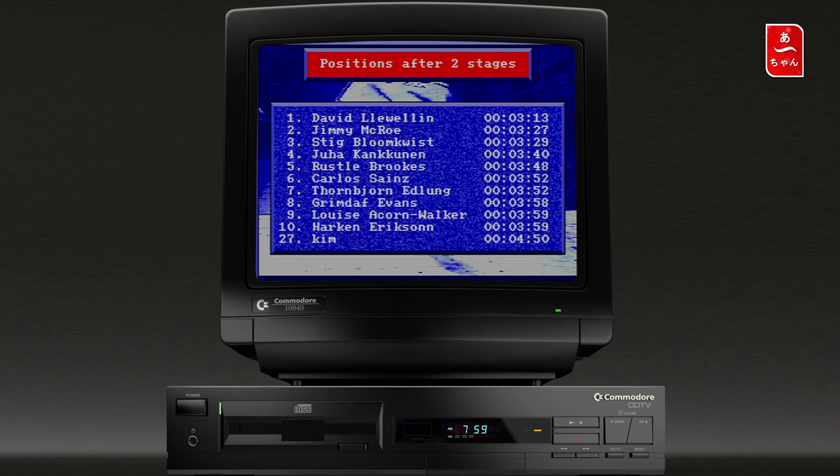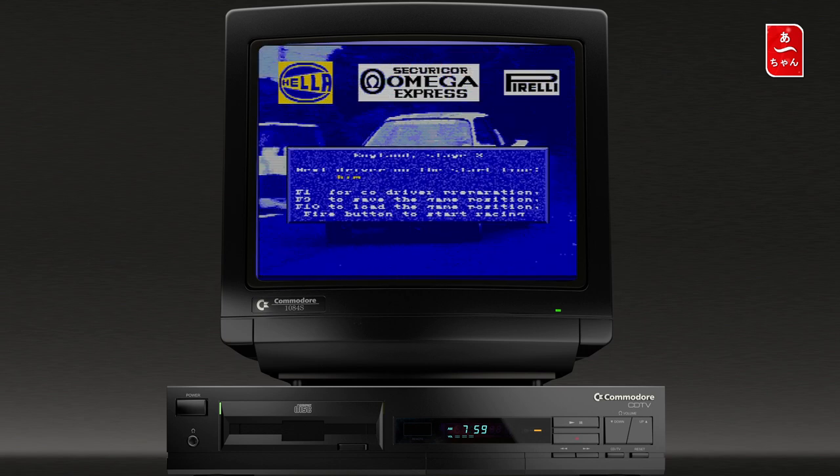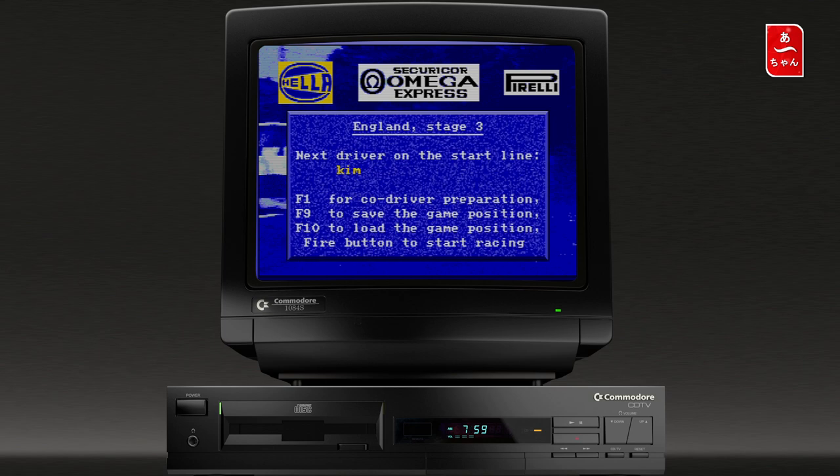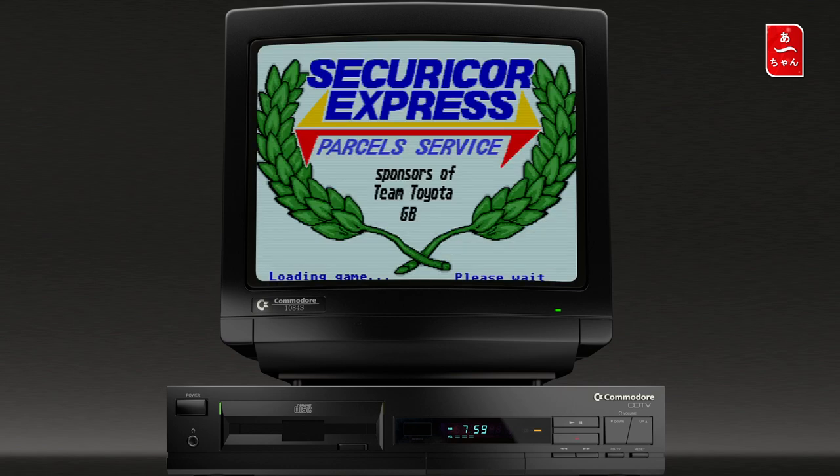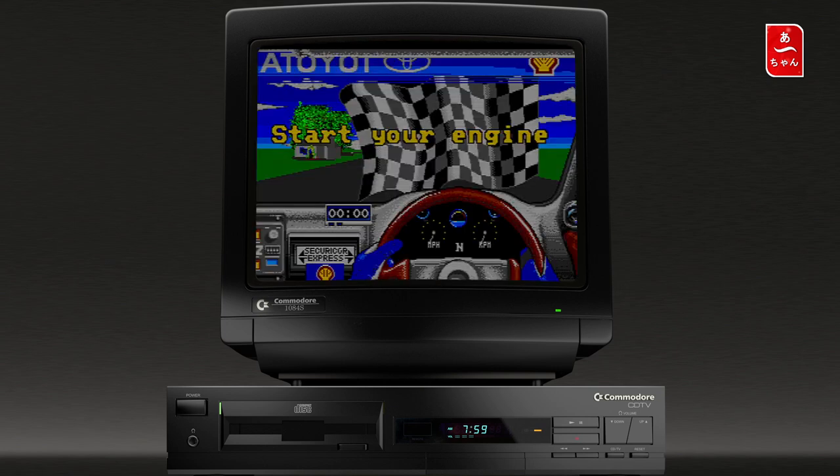On arrive sur le finish de la deuxième spéciale en 2 minutes 23. On a quand même gagné 3 places, on est 27ème. À ce rythme, on va aller à 1 minute 30 d'écart avec le leader. On voit Carlsson en 6ème — il a été pilote Toyota. On passe au stage 3 pour voir si les spéciales sont différentes.